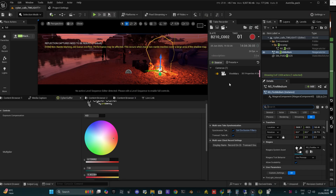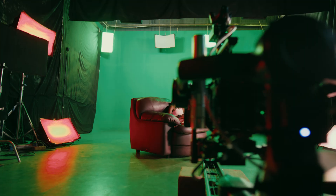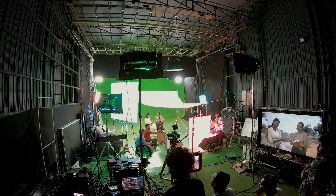With native integration into Unreal Engine and DMX protocol, CyberGaffer lets you pre-program complex lighting cues, simulate time-of-day changes, and align practicals with CG environments — all before the shoot begins.